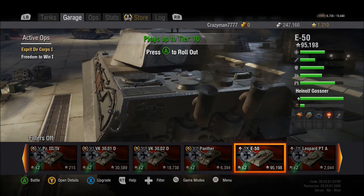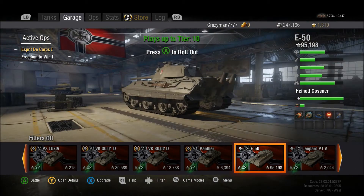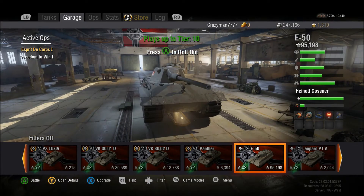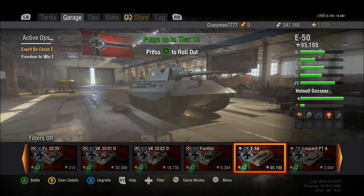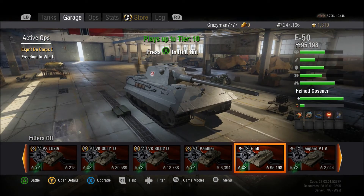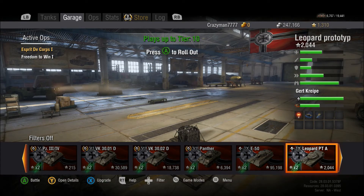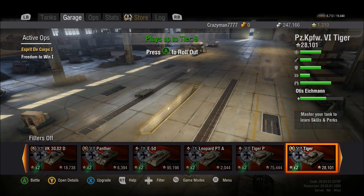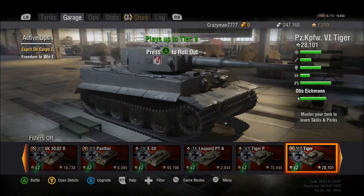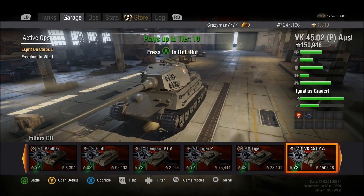There are new engine effects — it looks way more like the pollution that tanks would be putting out in the 1940s and 50s. The garage is apparently the premium garage for World of Tanks Xbox regular, and we have all kinds of mysterious tanks sitting around in this place. I just want to look at all of the different beautiful things that we have.